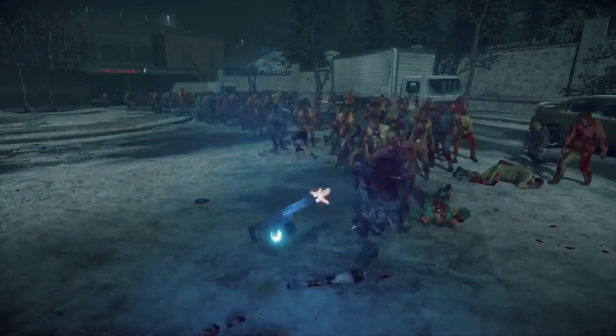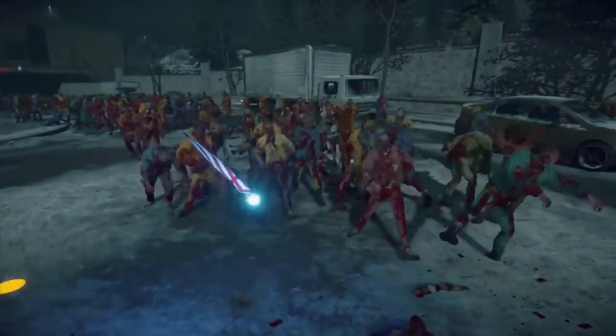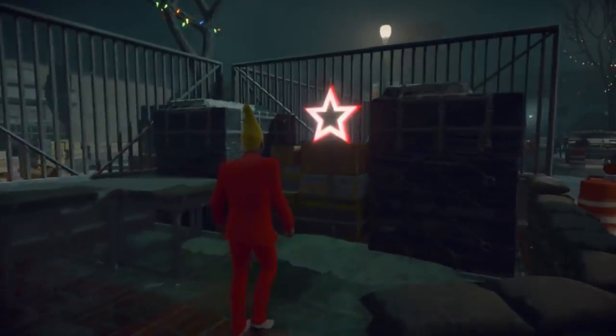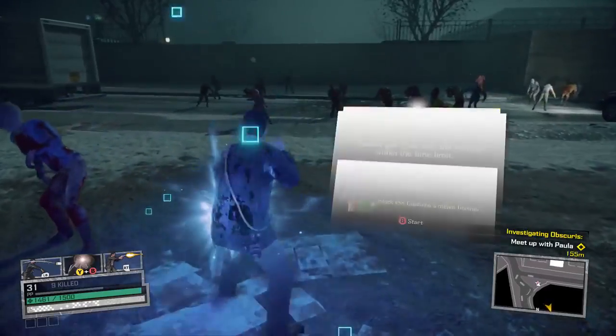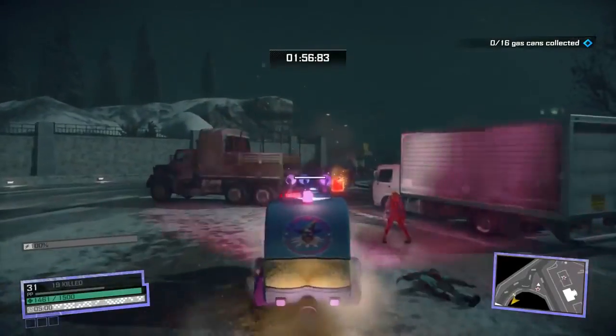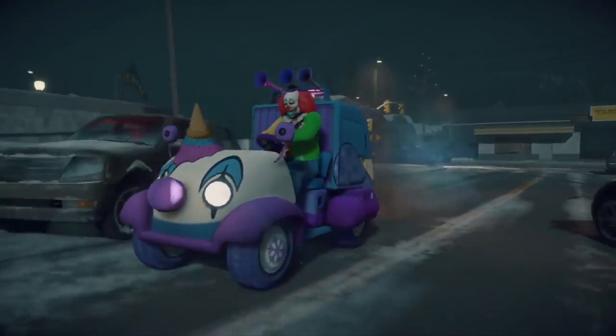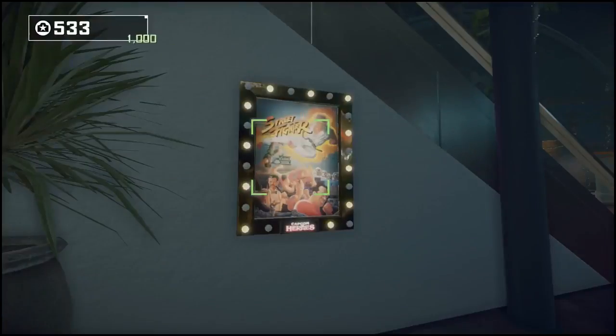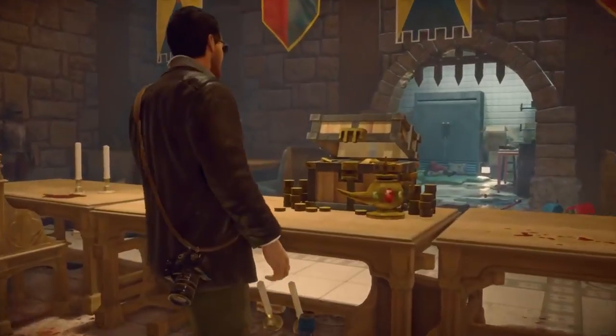In addition to the Capcom Hero arcade machines, Frank can purchase some of the outfits from vendors and unlock others by finding collectibles hidden around the world. Players will also want to look out for hero training side missions which award outfit variants and upgrades. And for even more Capcom goodness, photograph posters in the environment and loot treasures to access interesting game trivia and art.